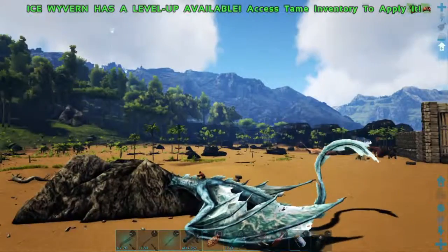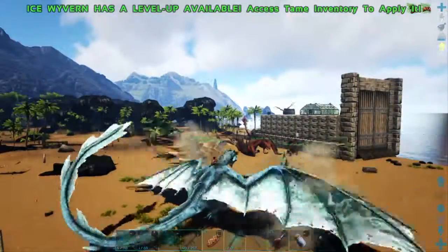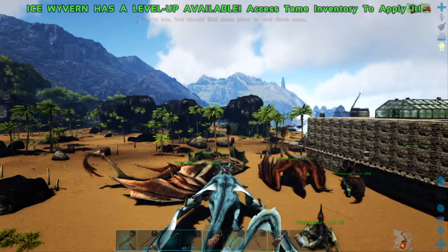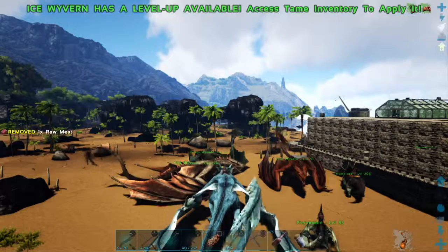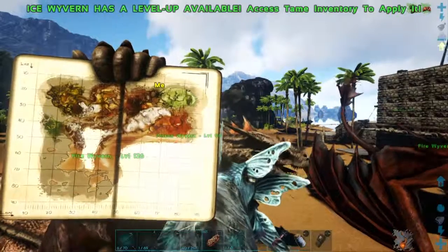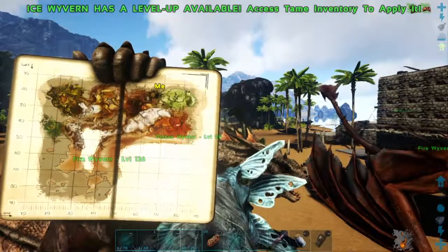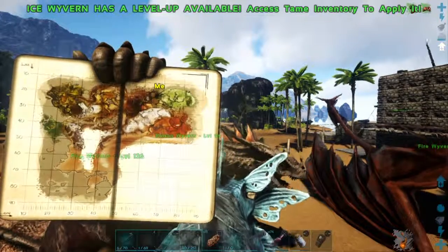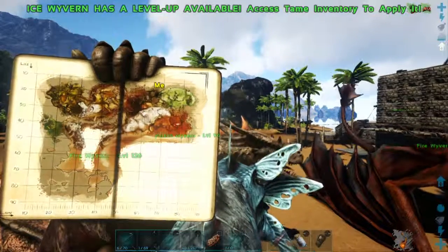You need to be careful — the ice breath damages your own creatures. You don't get ice wyverns in the cavern with the other wyverns; you have to go to the snowy ridge. Up there at around latitude 30–35, there are two or three nests along that area.